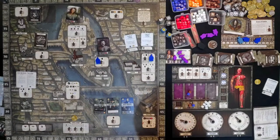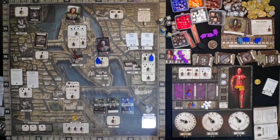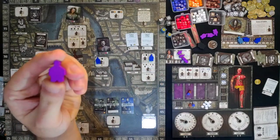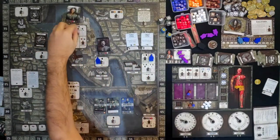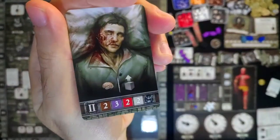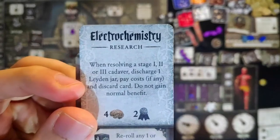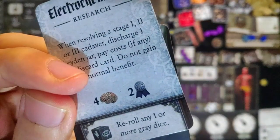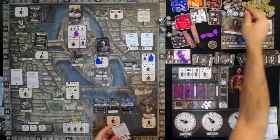We will use our assistant to go to the hospital — we now have 7 reputation. We'll ask our assistant to get a body for us from the top of the hospital deck. He got us a level 2 cadaver, and we are going to do electrochemistry on this one. When resolving a cadaver, discharge one of your laden jars and you gain 4 expertise and 2 reputation. Let's do that now — discard the cadaver and gain 4 expertise, going from 12 to 16, and gain 2 reputation, now at 9 reputation.